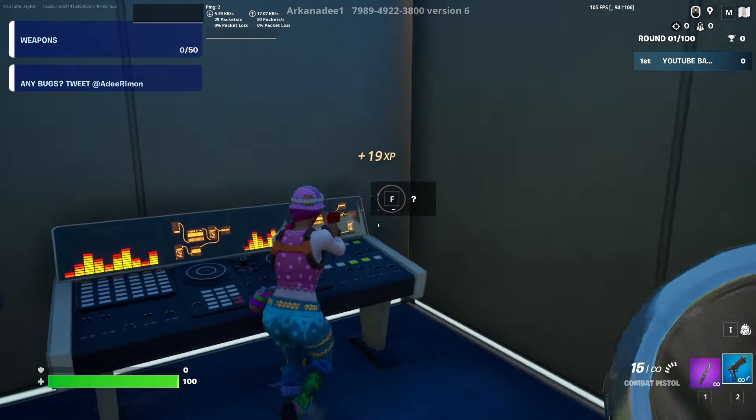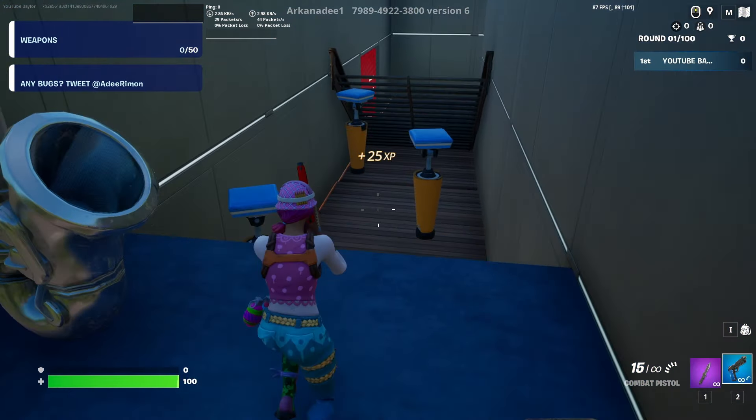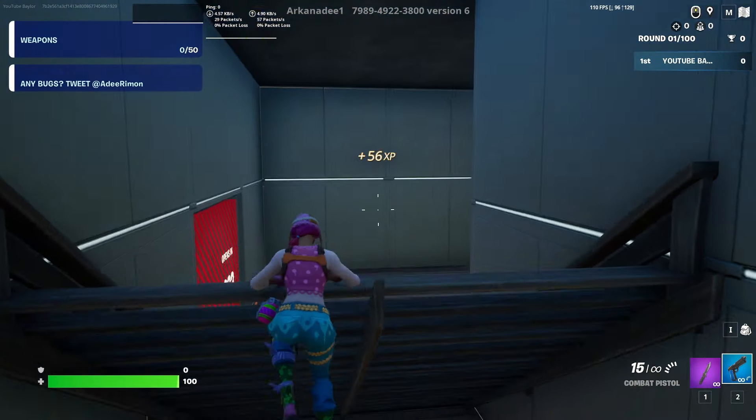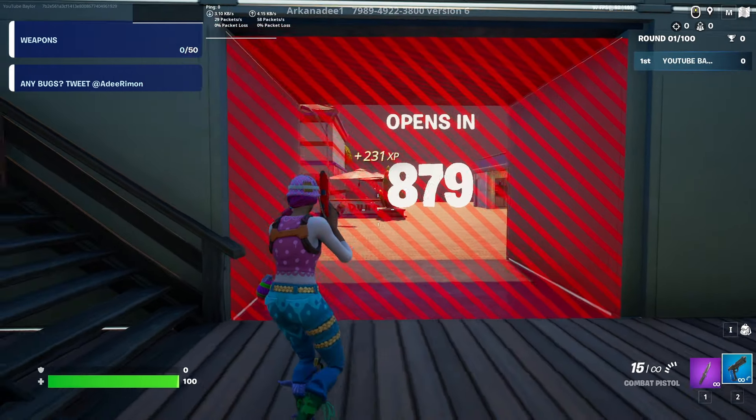When we climb up here, there's going to be a button on this DJ thing. Once you press it, you're going to get some AFK XP. It's a little bit, but it adds up infinitely over time, so you can get a bunch of XP that way.